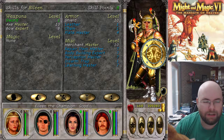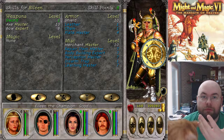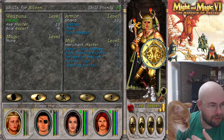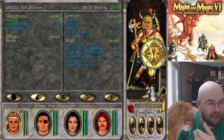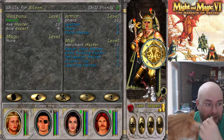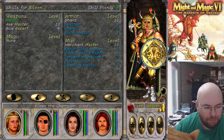Basically I leveled axe up to 10 — I'm just throwing as many points as possible into axe from here on out. Bow is up to 8; 8 is what you need to be able to master. Bodybuilding up to 7 and shield up to 10. So she can now get the maximum amount of AC from her shield, and bodybuilding to get more hit points because obviously knights need more hit points.